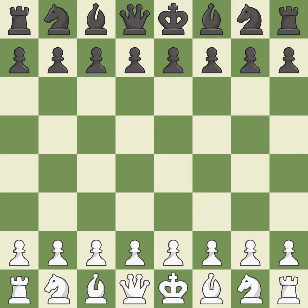Reti opening, 1. d5. Wild — a chaotic game where both players had many chances to win. That game was pretty competitive. The opening was balanced. Both players navigated the middle game well. Both players had a nice endgame.